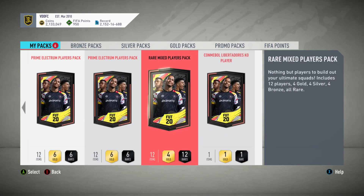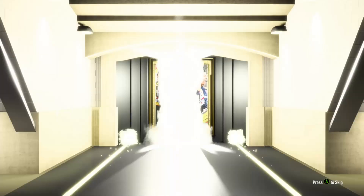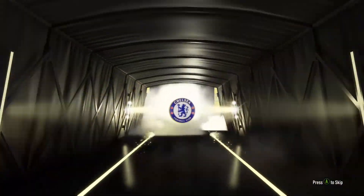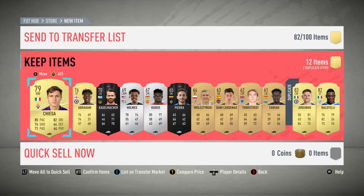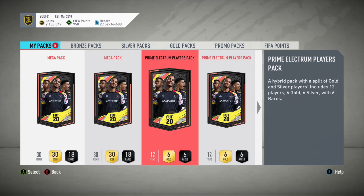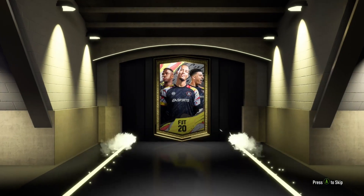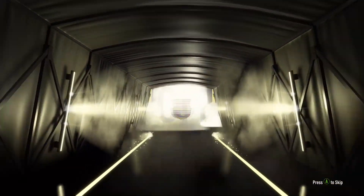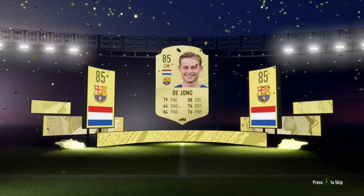We have six packs left, one of them being the knockout player. In this pack we do get something - it's a boards Italian center mid, Chelsea, and that is my man Jorginho. My mate keeps having a go at me for calling everybody my man. Anyway, two mega packs, two prime electrum player packs and the CONMEBOL player left - these are actually decent packs, and in the first mega pack we do get something.